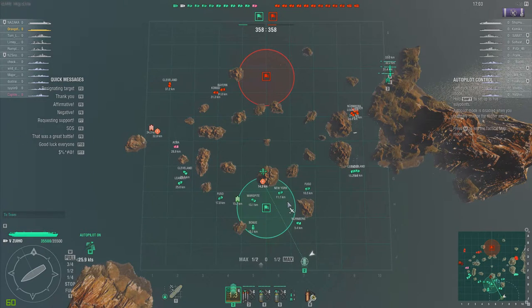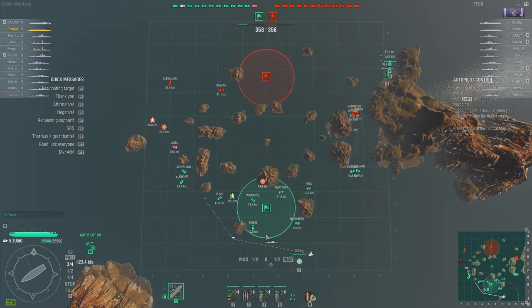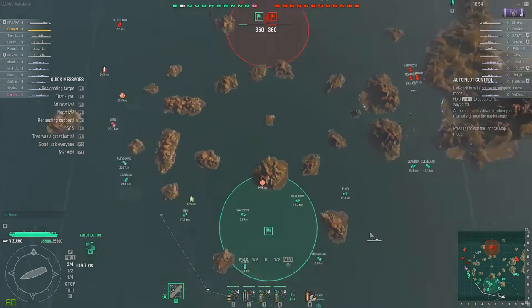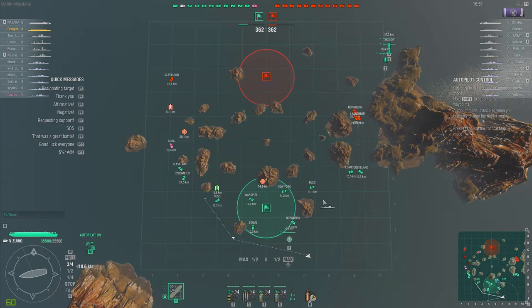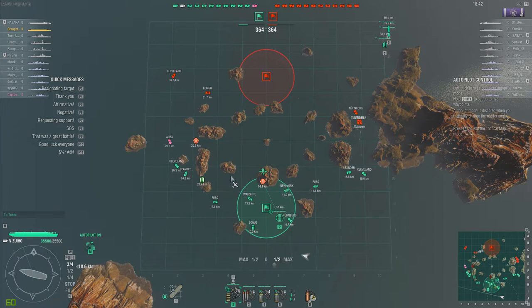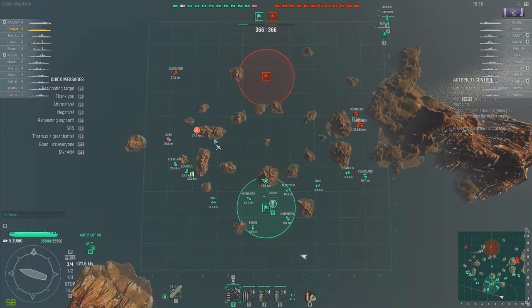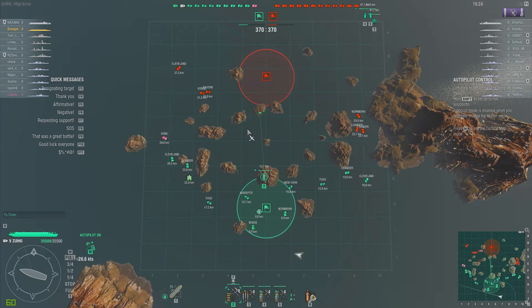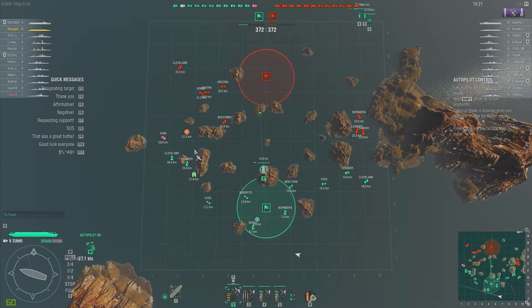I'm going to try to join in and do what I hoped the friendly Bogue would do — join my fighters with his — as I steer my carrier away from the eastern side where three cruisers are coming down, even though we've got a fairly good amount of ship strength over there: a Leander, Cleveland, Fuso, New York, and Nurnberg. By the time my feeble little A5M4s get to the fight, the friendly Bogue's fighters have wiped the enemies out, which clears my fighters to push ahead and engage.